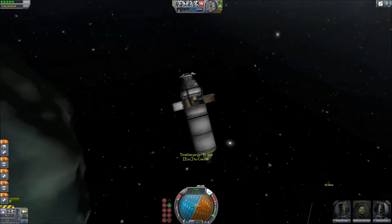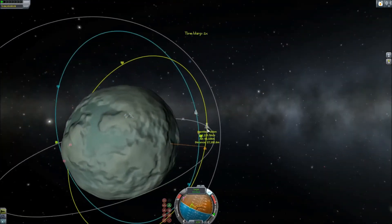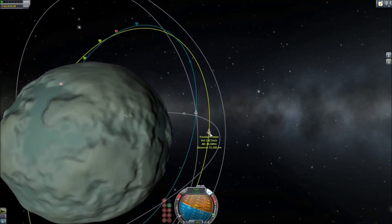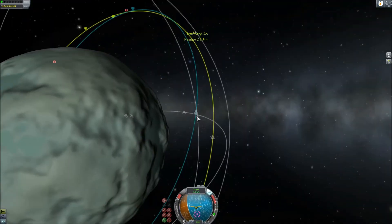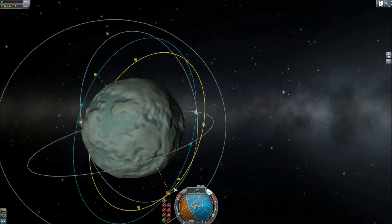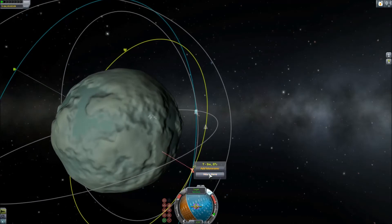The Osprey launcher consisted of a mammoth single 3.75-meter stage, an upper stage with the Poodle engine, and then the final stage with the landing engine. I was able to get all the way into orbit with just a little bit of fuel to spare on the 3.75-meter booster, which was surprising — making it a single-stage to orbit. I may be utilizing that design in the future.